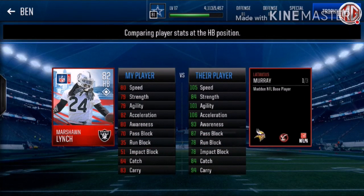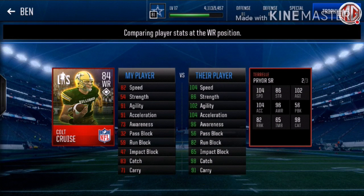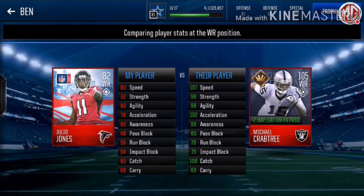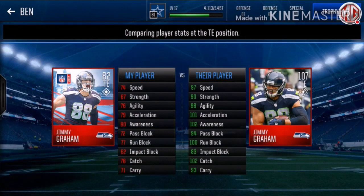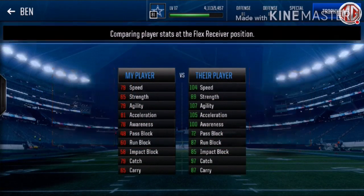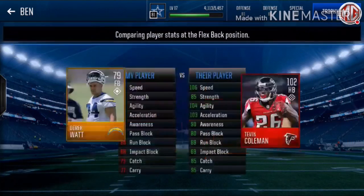Got a 103 halfback with 105 speed, that's crazy. Got a 104 wide receiver — 56 is his lowest stat, most of his players are 100 and up. Got 105 Michael Crabtree — he's boosted because if you get him he's an 85, but boosted to 107 speed. Got this 107 Jimmy Graham, 106 Demarius Thomas. Got 102 Trevor Coleman.